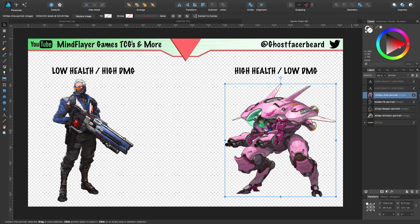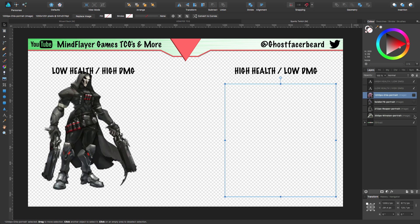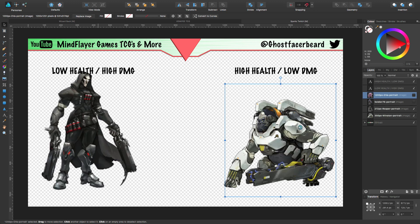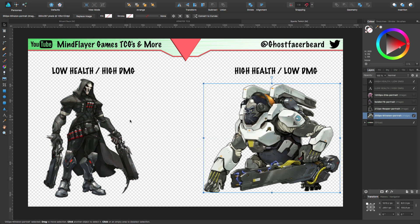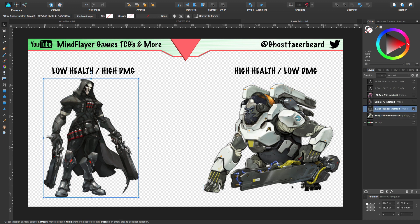Another prime example, which works extremely well, is Reaper and Winston. Reaper is extremely dangerous at close range — he has very powerful shotguns. Winston has a fairly powerful Tesla cannon. However, he's not going to take out Reaper if Reaper is up in Winston's face. Reaper has low health, so he is at risk of being eliminated by the Tesla cannon, but he has high damage with his shotguns. If he's in Winston's face, he's going to knock him out.